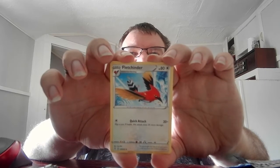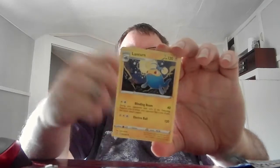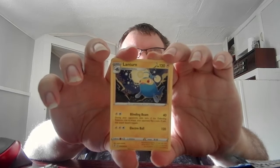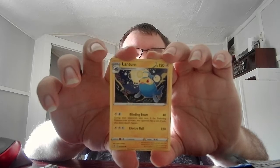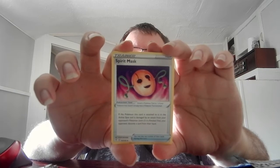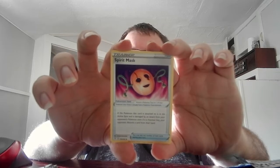Stage 2 Fletchinder, HP 80, Colorless. Quick Attack 20+ — flip a coin, 20 more damage for a possible total of 40. Stage 2 Lanturn, HP 120, Electric. Blinding Beam 40 — during your opponent's next turn, the defending Pokemon tries to attack, your opponent flips a coin; if tails that attack does not happen. Electro Ball 120. We end with the Trainer Spirit Mask — if the Pokemon this card is attached to is in the active spot and is knocked out by an attack, your opponent discards cards from their hand. The best card we got out of that was the Ultra Rare Ludicolo, followed by the Zweilous.